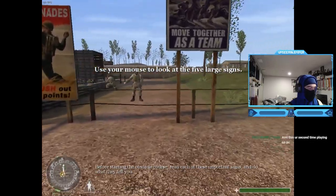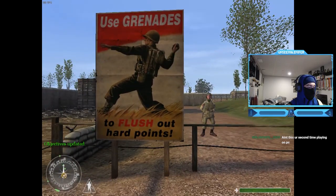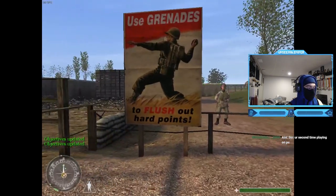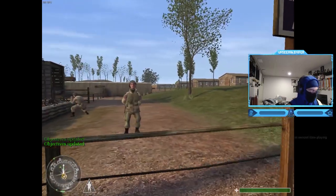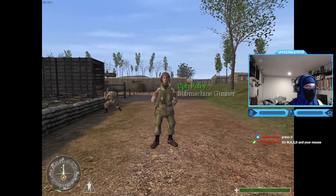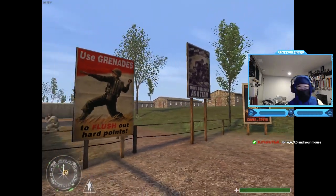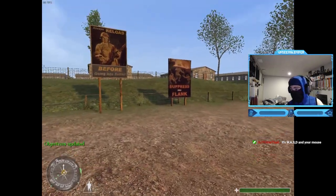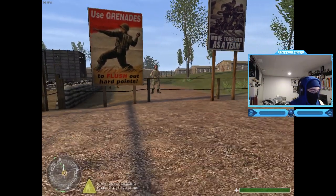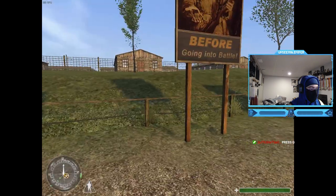Before starting the obstacle course, read each of these important signs. Use a grenade to flush out hard points - how do I use a grenade? It's WASD for walking and the mouse, but how do I use a grenade? Like, you pull out a grenade - oh wait, that's reloading. Crouch - wait, what control is crouch? Maybe I have to look at the signs.